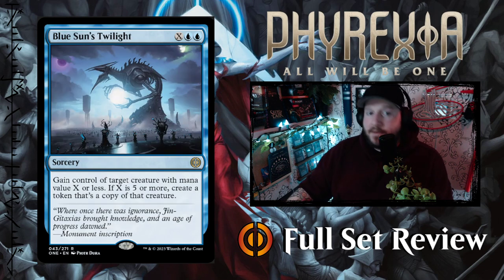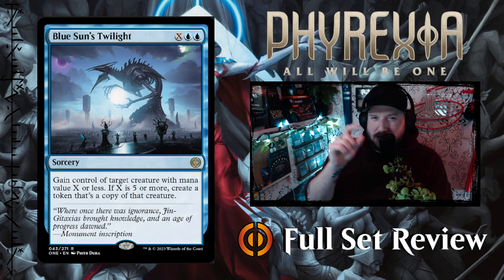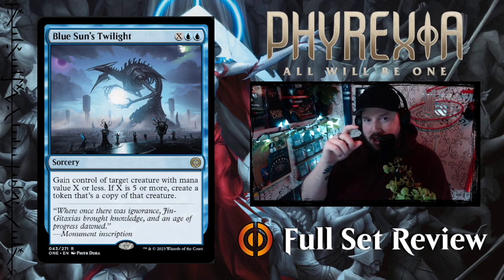Now we've got Blue Sun's Twilight — X blue blue for a sorcery. Gain control of target creature with mana value X or less. If X is five or more, create a token that's a copy of that creature. So you get to control something someone else has, and if you pay five or more you get two versions of it — and this isn't until end of turn, you just gain control of it permanently. Maybe just a little bit below the white version. I've got white at S-tier; this is definitely A-tier.